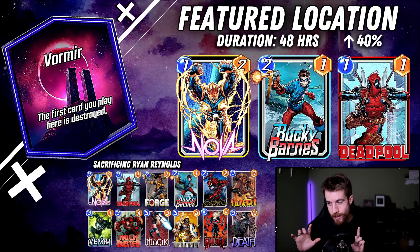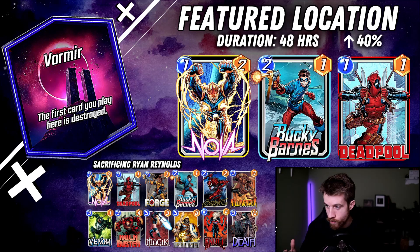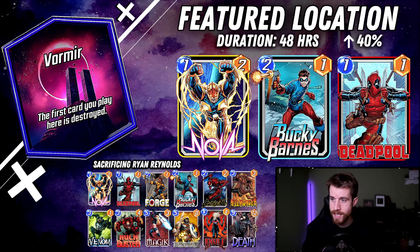That brought me to this deck. You have Death to get discounted, Null to get really big from the Deadpool destruction over and over again, and we buff him with Forge and Hulkbuster. I even have Taskmaster to copy him if he gets really big. On turn six we can play Taskmaster and Deadpool if we don't have Null. Then you have Magic to extend the game a few more turns. And then Carnage, Killmonger, Venom, Nova, Bucky Barnes - all that basic destroy synergistic stuff. It's a really fun deck. I love Death Pool as a deck to play on ladder, and I think this location just fits it beautifully. If you don't have some of these cards, you can put in Wolverine just to hit the trigger of Vormir.